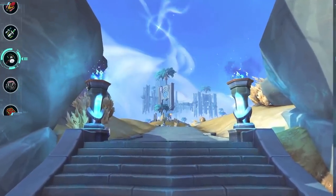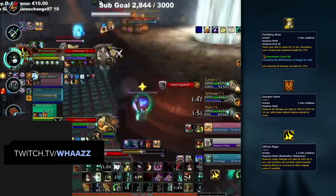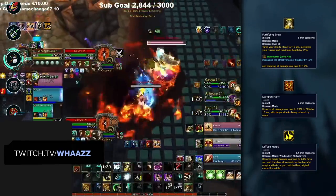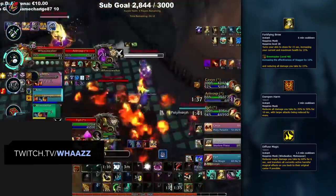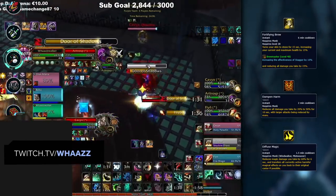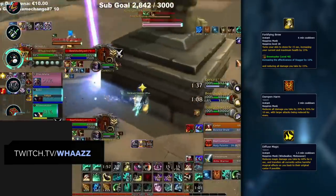Next up, we've got Monks. Both specs share a bunch of defensive cooldowns including Fortifying Brew, Dampen Harm, and Diffuse Magic, all working in a similar way to reduce damage — with none of them usable while the Monk is stunned. Dampen Harm and Diffuse Magic are on the same talent row, so a Monk can never have both. Once you see one used, you'll know what defensive toolkit they have for the game. While Diffuse Magic is generally strong enough to prevent casters from killing the Monk with magical damage, Dampen Harm is more of a cooldown to alleviate pressure — you won't necessarily need to switch off them.